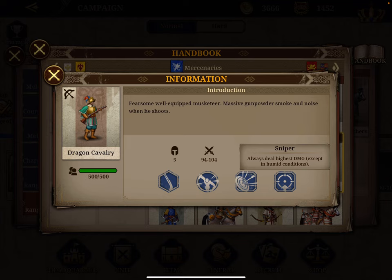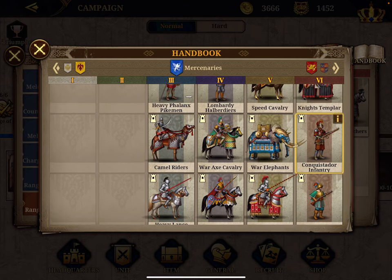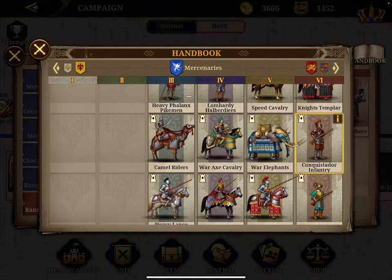The second Dragon Cavalry skill is a bit mysterious — 'Sniper: always deals the highest damage except in certain conditions.' Their interval is 94–104, which isn't very clearly explained. Number three is the Conquistador Infantry, also a level 6 unit with the same score of 159, better attack but worse defense, slightly slower mobility of 9, 15% damage amplifier, the same forest mobility bonus, and morale damage reduced by 50%. These two units — number two and three — are very close; it depends on whether you value the sniper skill or the morale damage reduction.